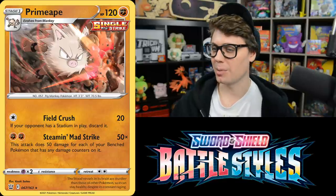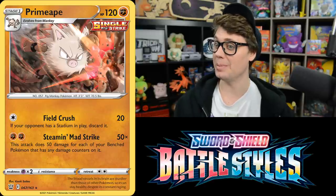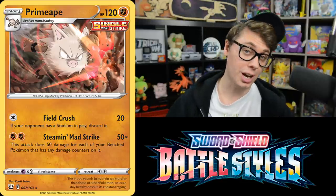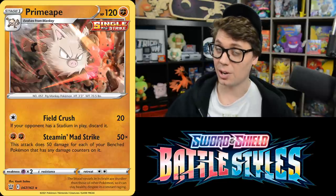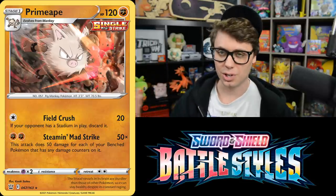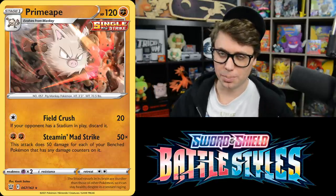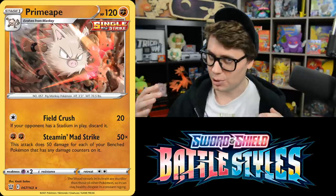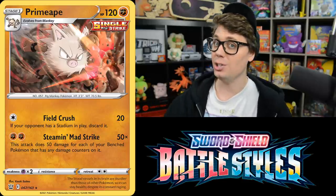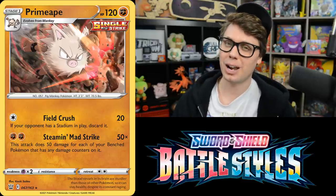Single Strike Primeape seems almost kind of good. Its Demon Mad Strike attack for two Fighting Energy does 50 damage for each of your Bench Pokemon with any damage counters on it. Combo it with Spiritomb, which puts a damage counter on itself with the Binding Fight ability, or with Diancie and the Earthquake attack to place 20 damage on all your Bench Pokemon. With four Spiritombs on your Bench, Demon Mad Strike does 200 damage; using Earthquake to damage all Bench Pokemon it could hit base 250, then 270 with Single Strike Energy.